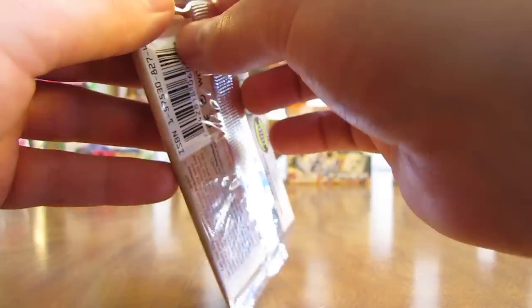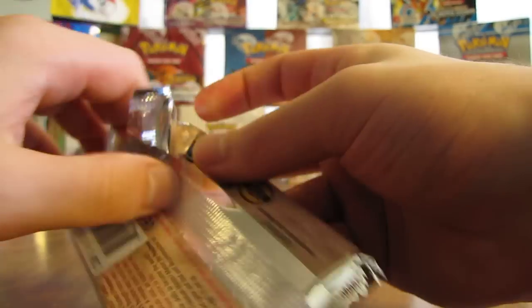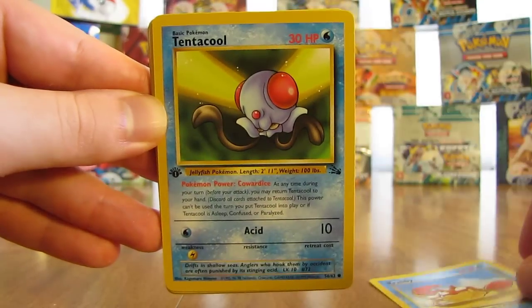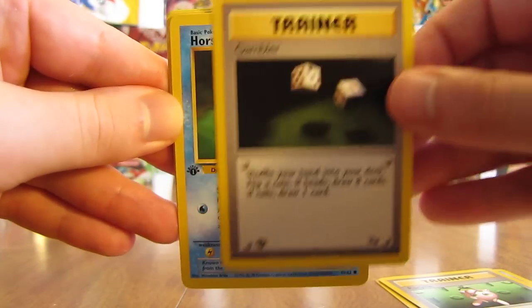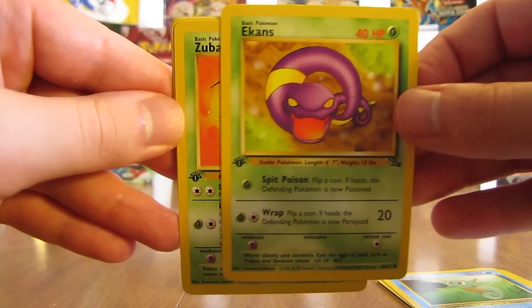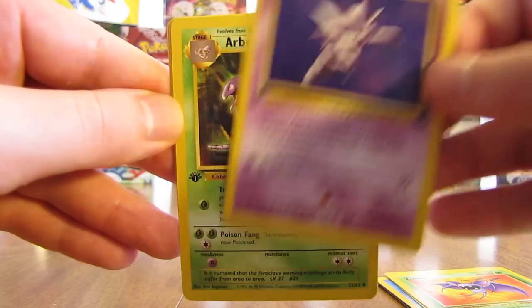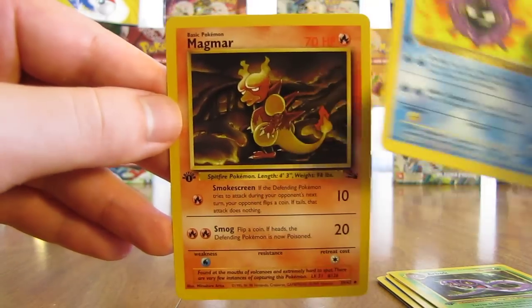Next pack, Lapras on the front — I pulled a Lapras holo just a little bit ago, that was the first holo pulled this second half of the box. This pack starts off with Krabby, Tentacool, Recycle, Gambler, Horsea, Ekans, Zubat. The rare card is a Haunter, non-holo. Believe that's the second Haunter I pulled this box — one was a holo. There's an Arbok, Cloyster, and a Magmar.